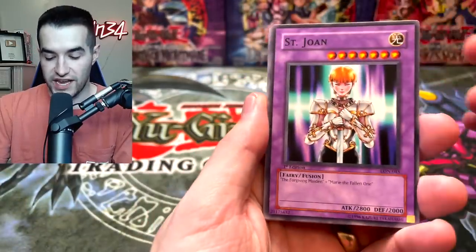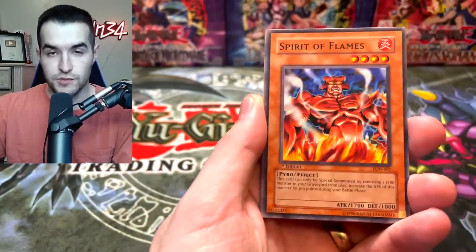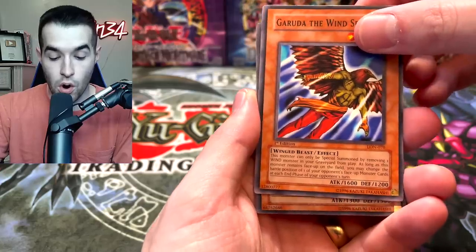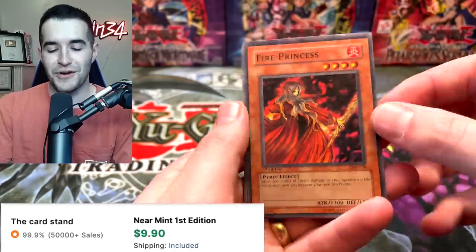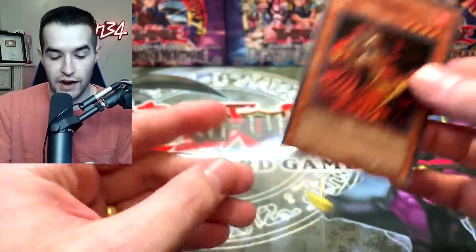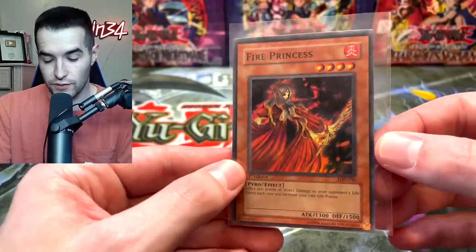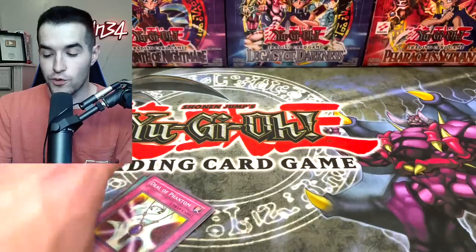We have the Saint Joen, Empress Mantis, Spirit of Flames, Gerudo the Wind Spirit. And here we go — will this be the card? Fire Princess. The centering is a little bit off on this lady but not too bad. And that reminds me — I did send some cards to PSA for a PSA return video soon, so we should have one of those coming in the next couple of weeks.